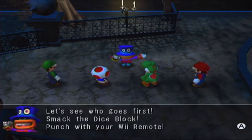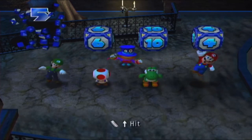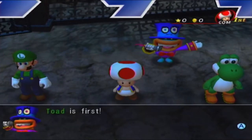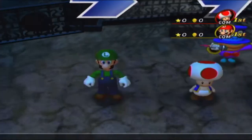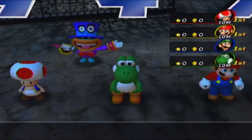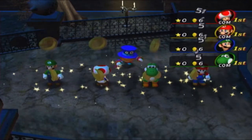Take the correct turns and you'll stumble upon King Boo's Den. He'll give you a star for 10 coins — that's cheaper than usual. Then King Boo will boot you all out. You'll restart your star hunt here, but all your rooms will be shuffled. Let's see who goes first — smack the dice block with your Wii Remote! Here's a gift to get you going; make the most of these 10 coins.